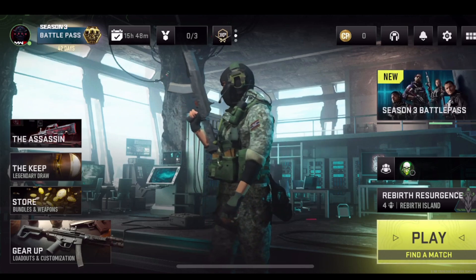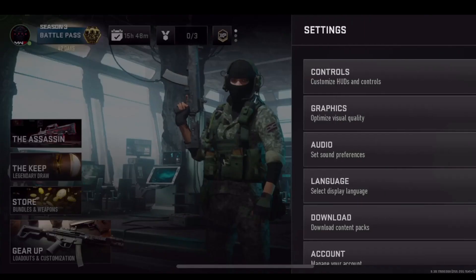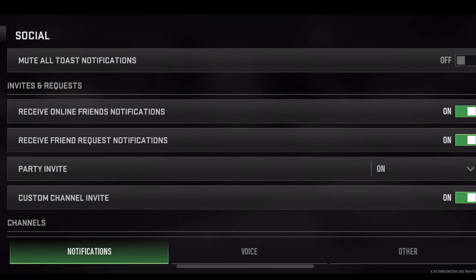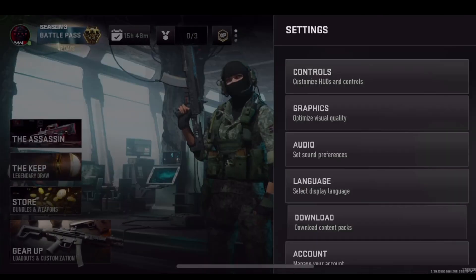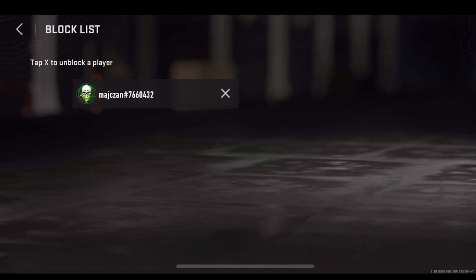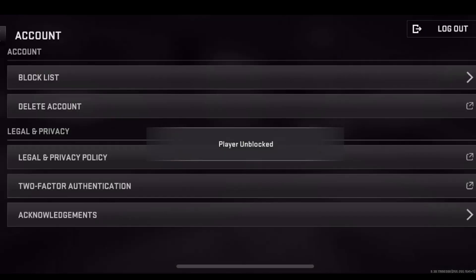If you want to find the list of blocked players, press on the gear icon, then go to Social. On Social, go to Account, then Block List — and from there you can unblock them.